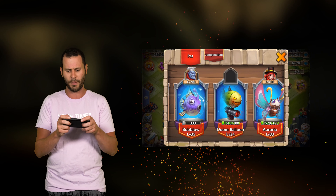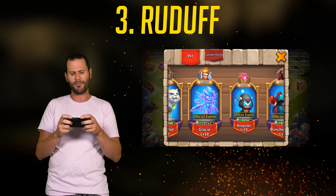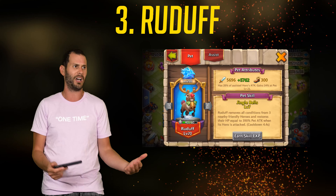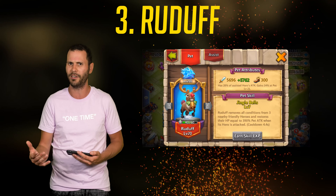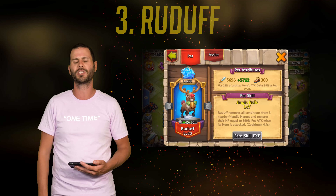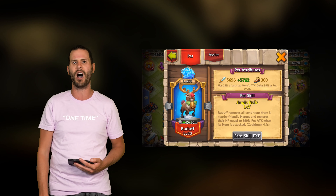Coming in at number 3 for pets is Rudolph. Rudolph is one of the strongest pets in Castle Clash, so I like to put the strongest pets on the strongest heroes that don't die. Rudolph constantly heals everybody on the battlefield and will make Levanica a little more defensive. So I'd suggest throwing a Rudolph on him.